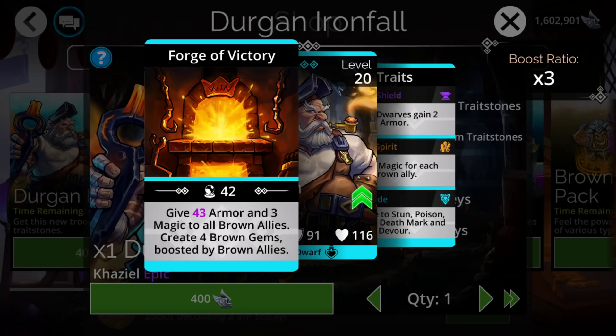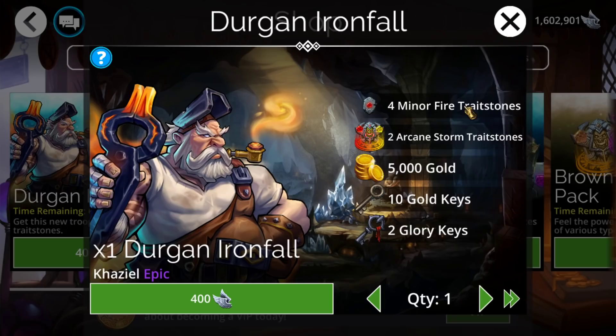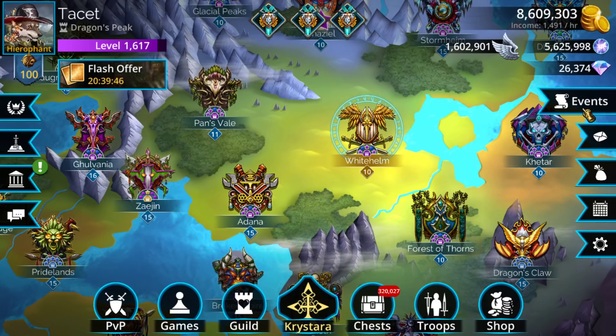It doesn't feed back into itself and the benefit it gives is pretty minuscule unless you had a brown with an armor boost ratio, and even then there are generally going to be better options. Overall, not really something you're going to be doing — just a pretty useless troop. It doesn't have anything special in its traits either: just the standard dwarf trait and two pretty useless ones. So overall, you're basically just going to use it to upgrade the kingdom level of Kazeal, and you're basically never going to touch it.